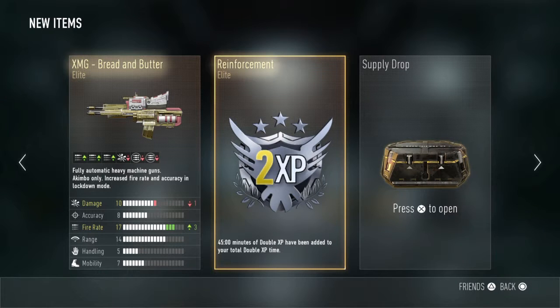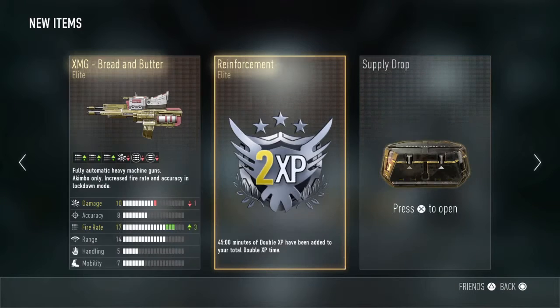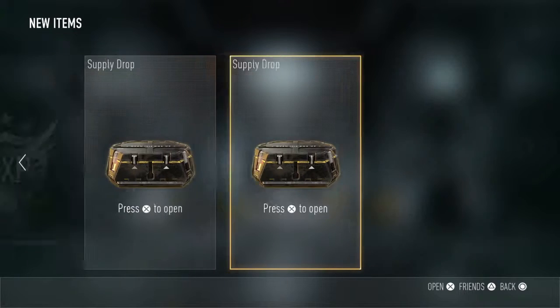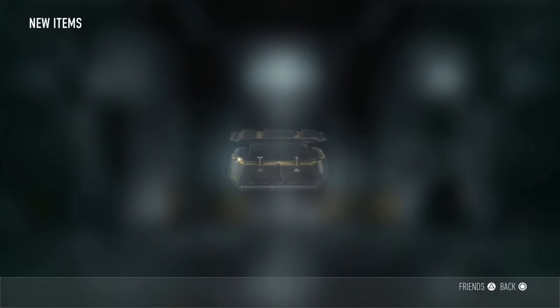What? Bread and Butter! Two Elites in a Supply Drop — that's really rare. Should I sell that Bread and Butter? I don't know. Let's open our next Supply Drop.